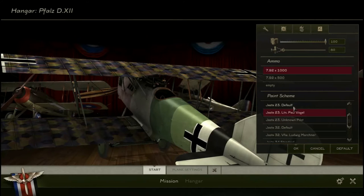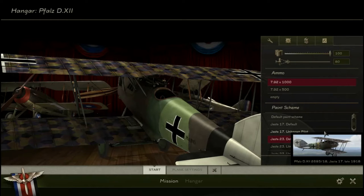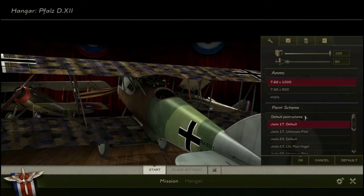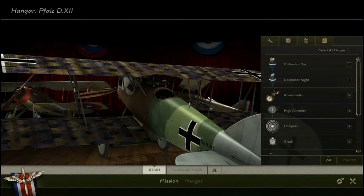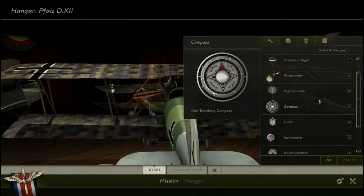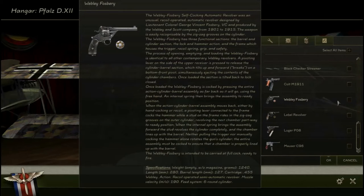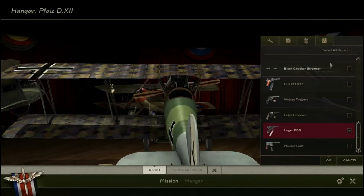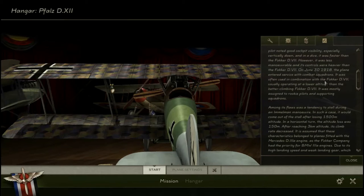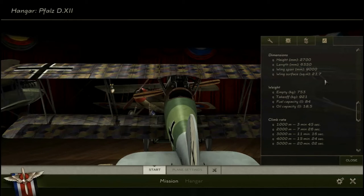We've got a whole lot of different standard skins. There weren't many others that used this plane because it was built by a Bavarian factory — Albatros Werke — and it was only used in squadrons that were also Bavarian. We've got a lot of stuff for this plane: a Kollimator sight, the Kollimator night sight, an anemometer, high altimeter, compass, clock, inclinometer, bullet counters — yes, I love bullet counters — semi-meter, and cockpit clock. We got your usual streamers, scarves, pistols — I want a Luger, thank you very much.